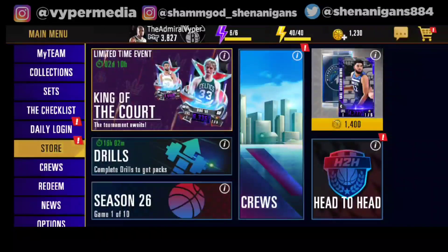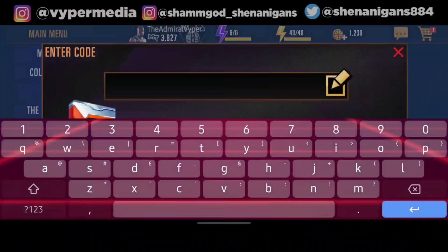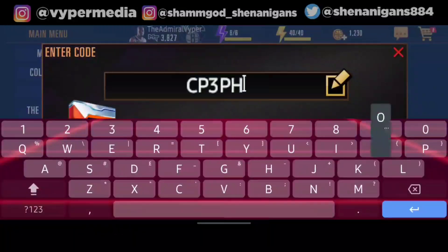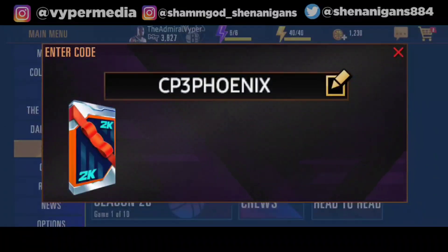So let's see how you can redeem this free locker code, this free player. The code for this free player is CP3 PHOENIX — so it's basically a Chris Paul card. The code is CP3 PHOENIX, all caps, and you would get a Sapphire Chris Paul. There you go, let's redeem it.